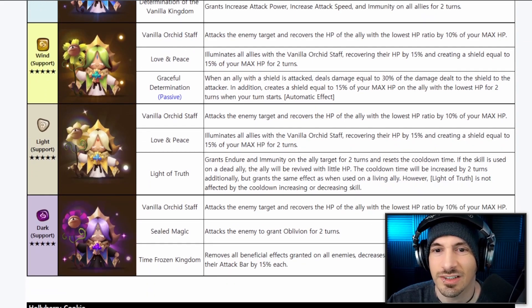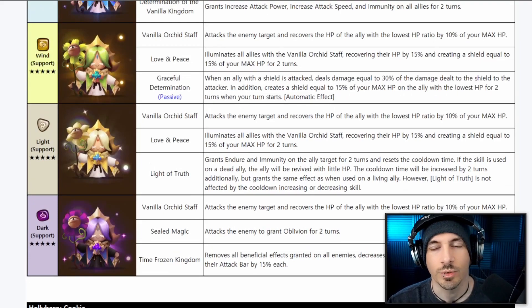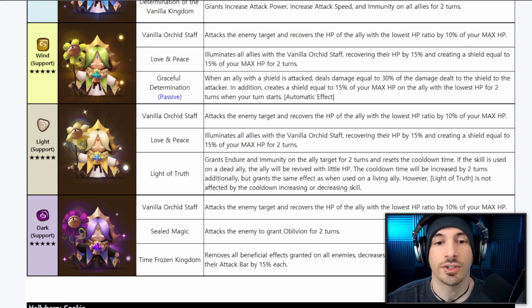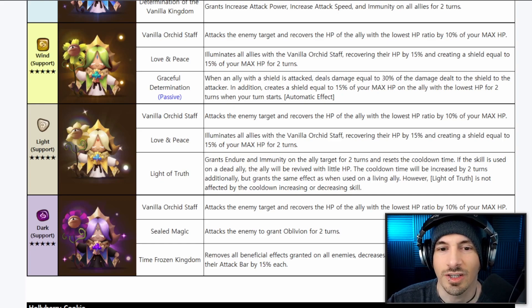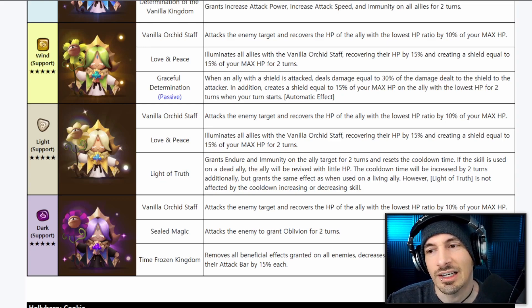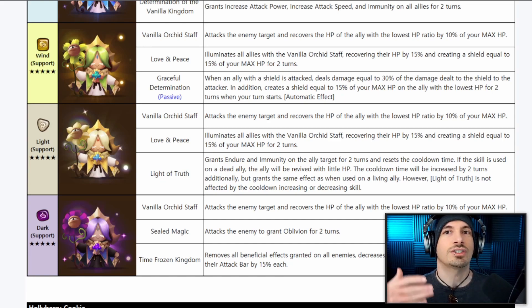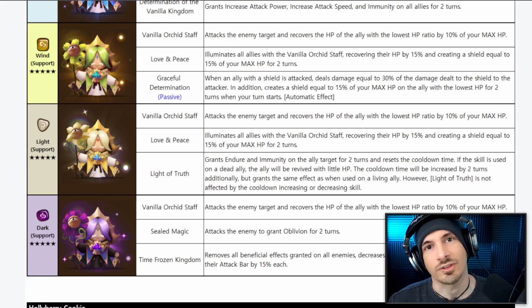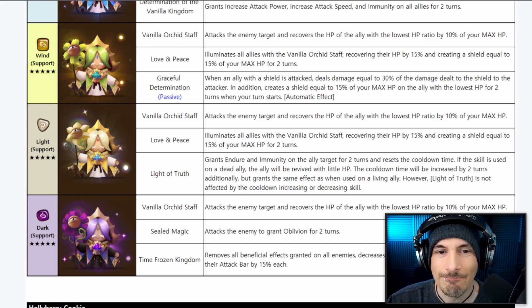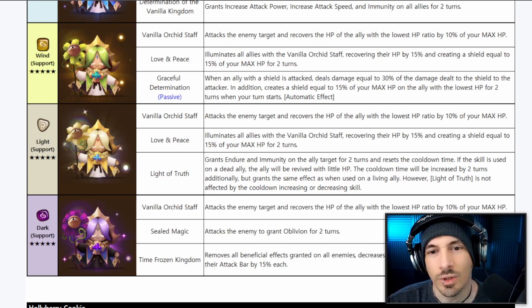The Wind Pure Vanilla has the same first skill, and the second skill is the same as the Fire — a budget version of Louise, but it's a second skill so that's fine. The Graceful Determination passive: when an ally with a shield takes damage, it deals damage equal to 30% of that shield damage back to the attacker. It also creates a shield equal to 15% of your max HP on the ally with the lowest HP at the start of your turn. She has to actually have the shield up for this to activate, and her base speed isn't great for going first.